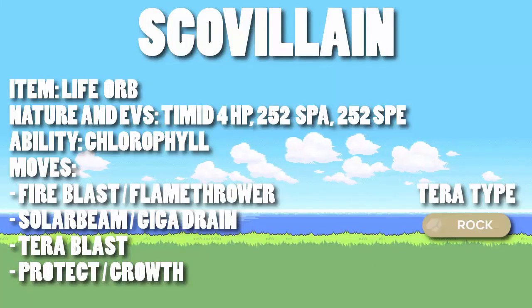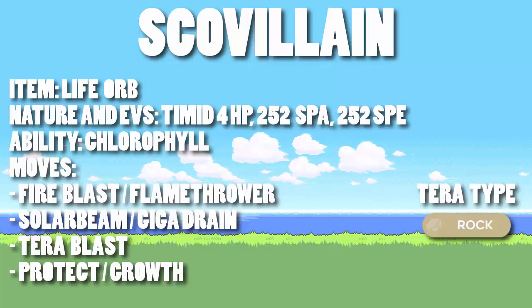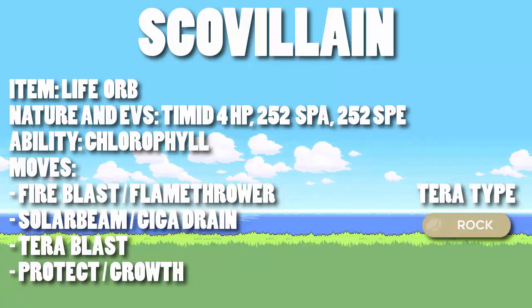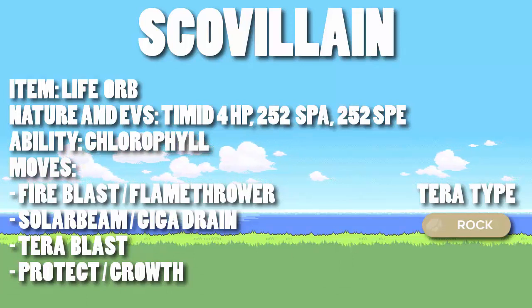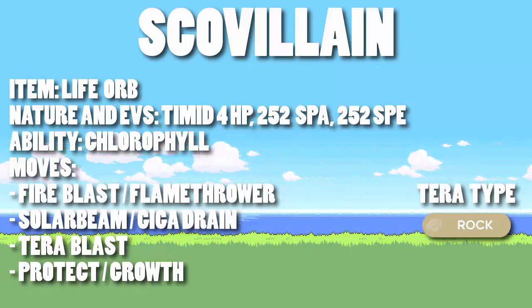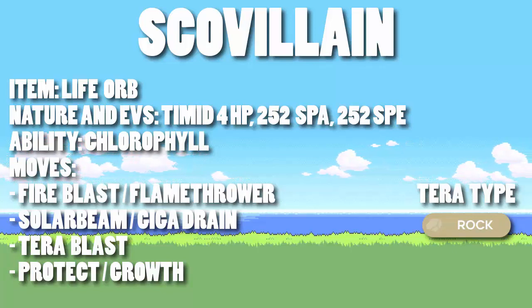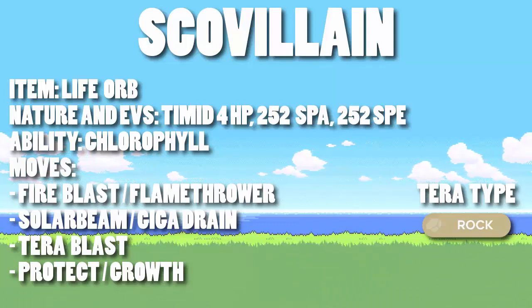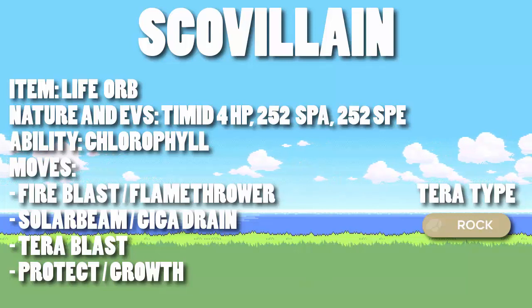This set is the quintessential Sun Sweeper because it has Chlorophyll which boosts its Speed in Sun. It has Fire-type STAB moves that get a power boost in the Sun, and you can use fully charged STAB Solar Beams in the Sun, so you're throwing off extremely powerful moves very quickly. I suggest using Tera Rock typing because that gives you good defensive Tera typing — you resist Flying and Poison type moves that you're usually weak to, and it gives you a way to deal with opposing Fire types. But that's not the main topic of today's video.